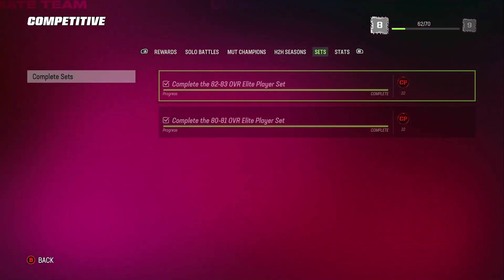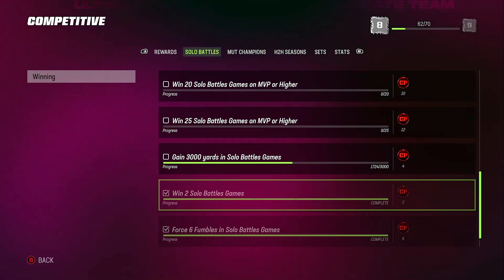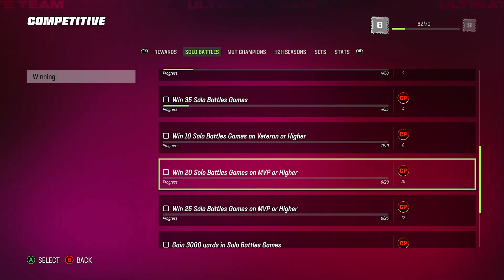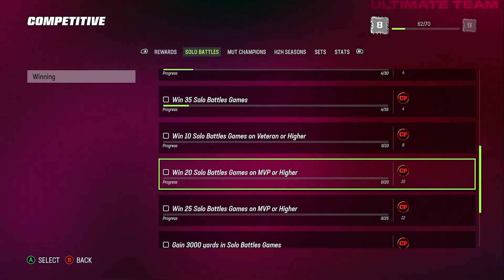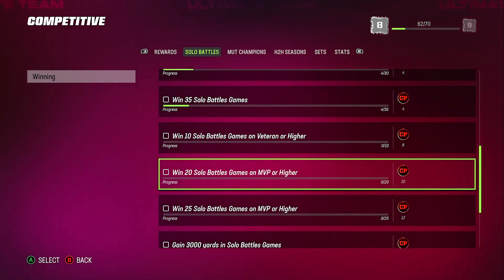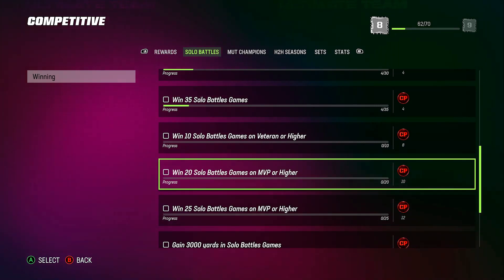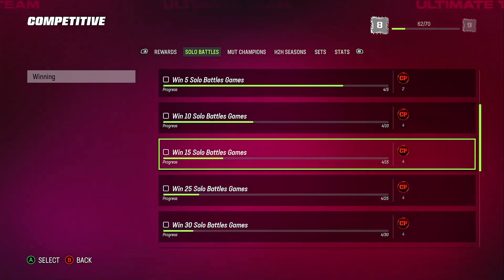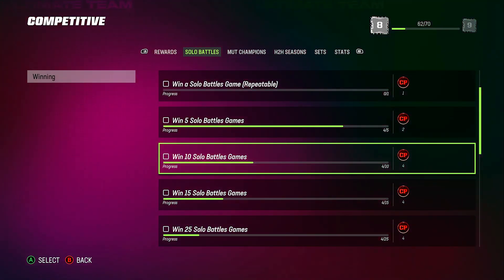For solo battles, do everything on MVP difficulty. I didn't need to since I already got my 60 competitive points and maxed out my season pass — so I'm done with solo battles. But you can see right here: play on MVP or higher to get the most competitive points and the best rewards from the competitive pass.